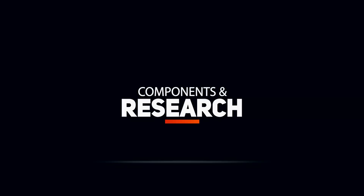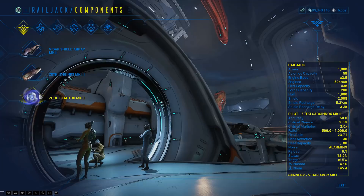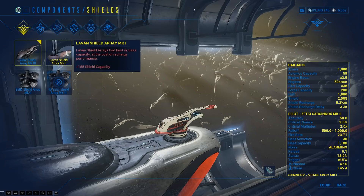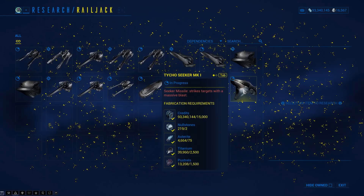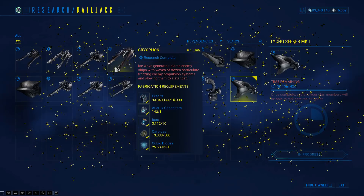First up is your ship's components and the layout. Your base Railjack components are pretty weak — low health, low shields, very slow speed — and your guns feel like they shoot feathers, lower than Mark 1. You need to upgrade your Railjack's weapons to increase damage output, upgrade your reactor for increased avionic capacity, and upgrade your engines for speed and maneuverability, as well as the shield array for more shields.